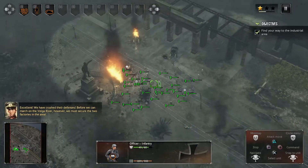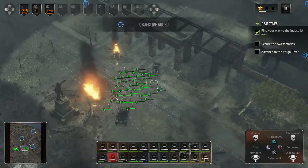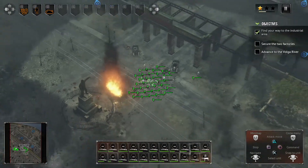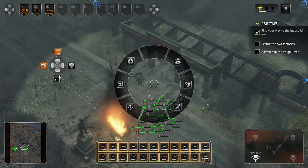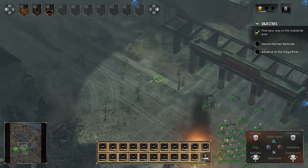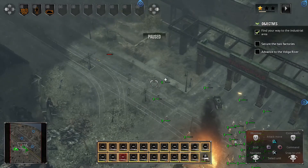We have crushed your defenses. Before we can march on the Volga River, we must secure the two factories in the area. Now let's use our medics. So it's giving us a new objective, but we still have to clear this side as well. I'm going to select the riflemen and lay a few mines here just in case I get ambushed — this will buy a little time for the troops to heal. There's an ambush going right there — smoke grenade!